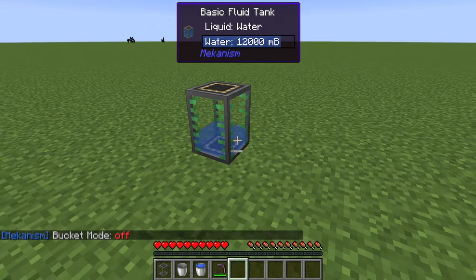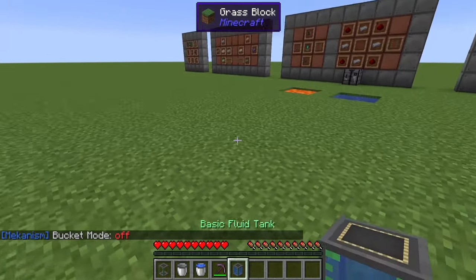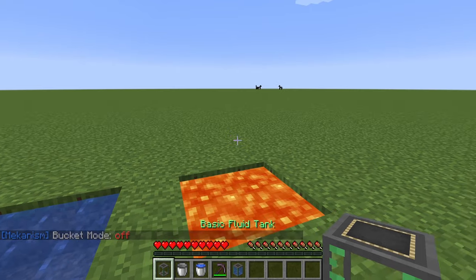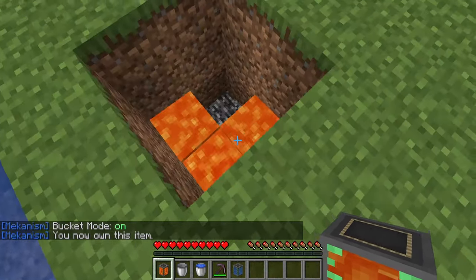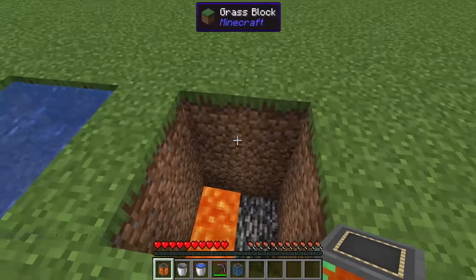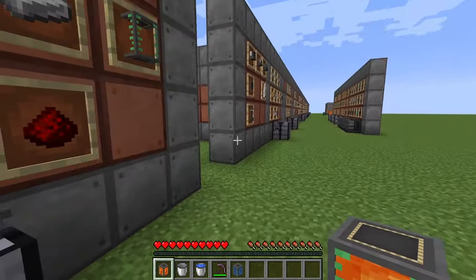All you have to do is press N again and you can place it down wherever you'd like and pick it back up whenever you'd like. This also works on lava — put it on bucket mode and start taking away all the lava, getting 14 buckets worth. So if you're playing with a mod pack that has Tinker's Construct, you can go to a lava pool, pick up 14 buckets, and you're ready for your smeltery.